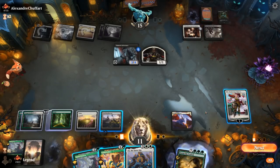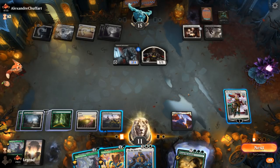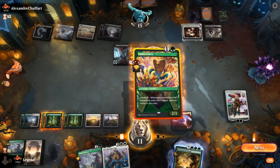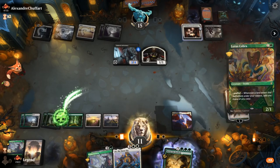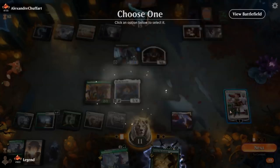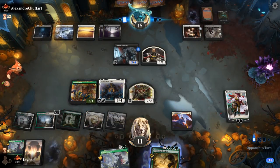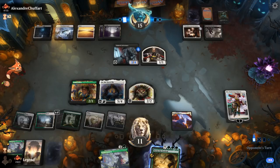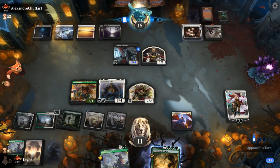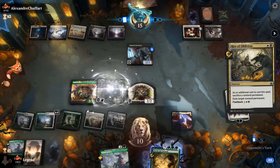The Dawn Sky is not bad. We're out of lands for Scute Swarm, so not playing that one out just yet. We can play Cobra and Dawn Sky, make a Samurai. But Dawn Sky gets exiled by Rite of Oblivion, so no death trigger sadly.